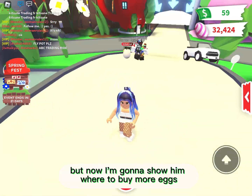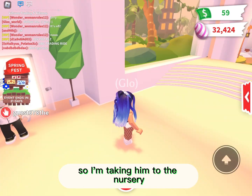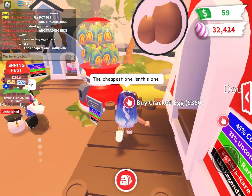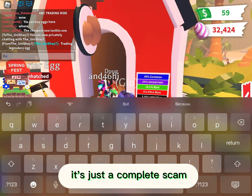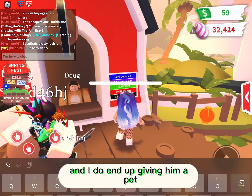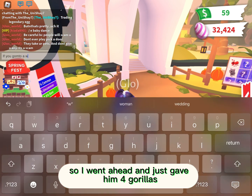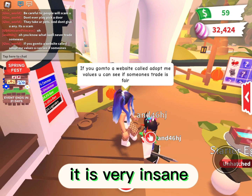I taught him how to take care of his pet and now I'm going to show him where to buy more eggs to get more pets, so I'm taking him to the nursery. I do tell him not to ever play pick a door because it is a complete scam — they will take your pets and won't give you any back. I was gonna give him a metal ox but I decided not to because I don't have that many, so I went ahead and gave him four gorillas since I have so many of them.